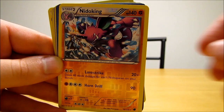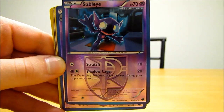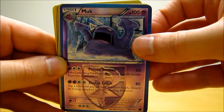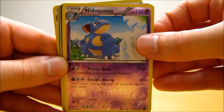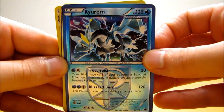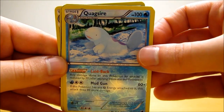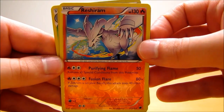There's a Nido-King. There's a Sableye. Muk. Nido-Queen. Kyurem — one of my favorite reverse holos in this lot. Quagsire. Reshiram — another good reverse holo rare there.